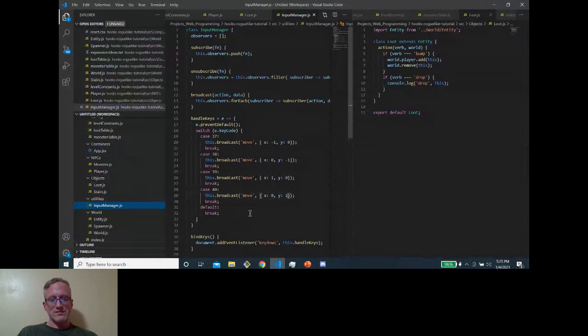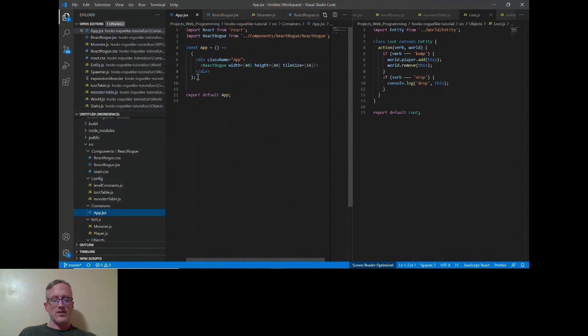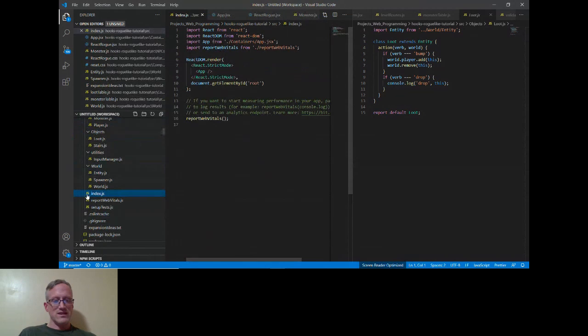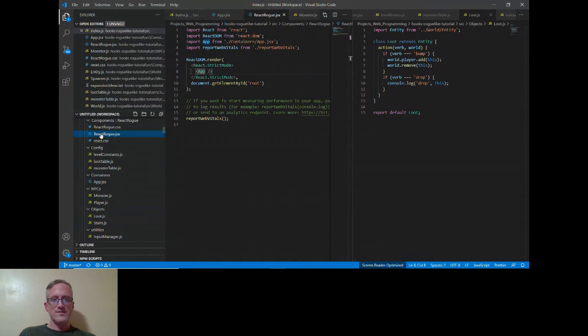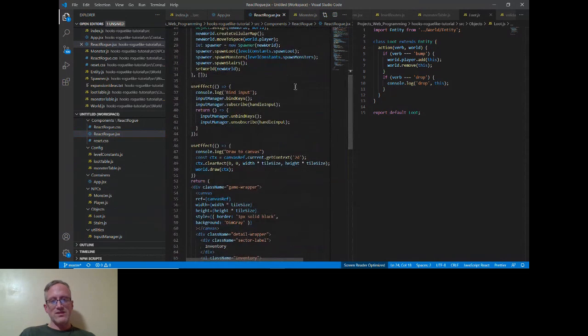Let me go into the project here. This being a React app, App is our base component — that's rendered in index.js, which renders App, and App basically just renders ReactRogue. We're using a whole bunch of React hooks — useEffect and others. I've never used React hooks before so I can't add much to them, but it's something I'm interested in learning more about.